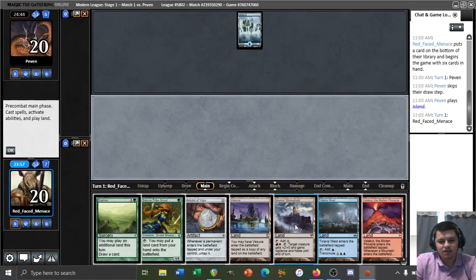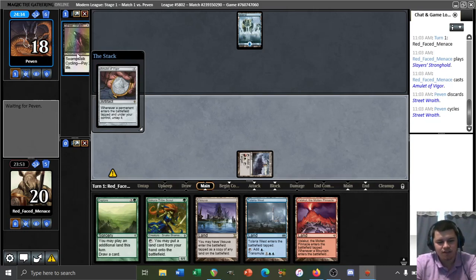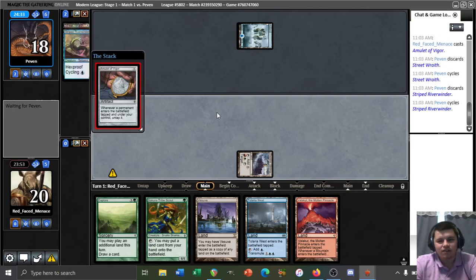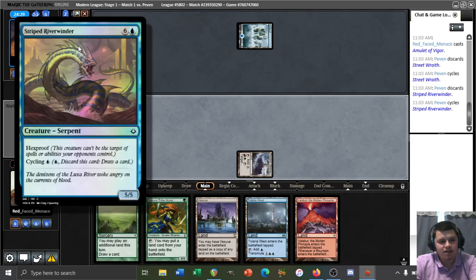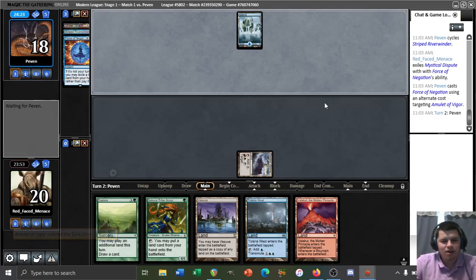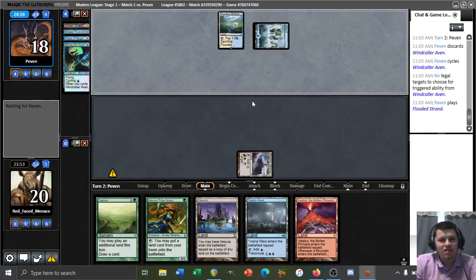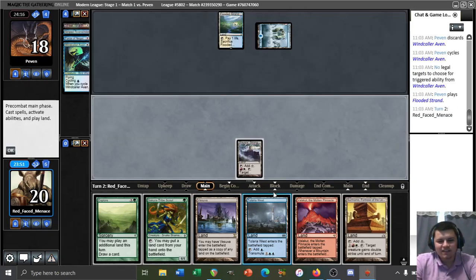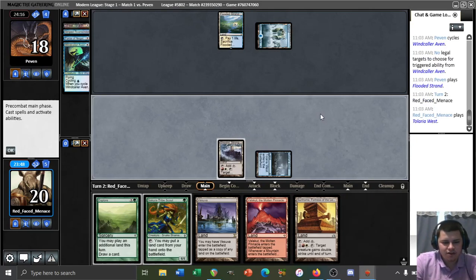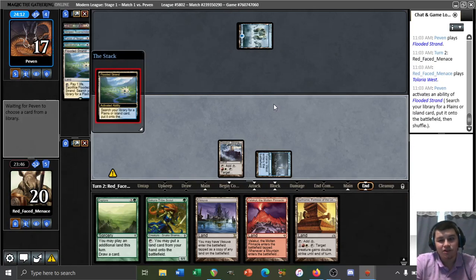Our opponent plays Island. We see Street Wraith — so perhaps we're playing against a Death's Shadow deck. Actually, this is a Living End deck. We see Striped Riverwinder, Street Wraith, lots of cycle creatures. They Force our Amulet as well. This is probably not a good matchup, nor is this going to be a good game for us. We don't think our opponent has any green sources that we can rely on copying here. Our hand just got a lot worse, and our opponent's just going to Living End a bunch of creatures into play and kill us.